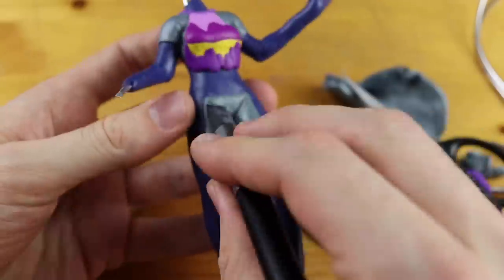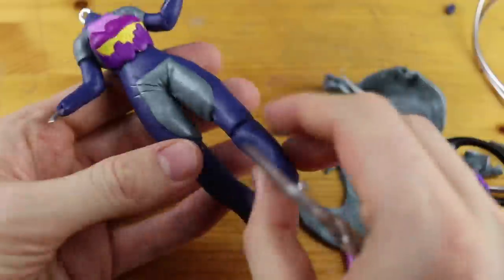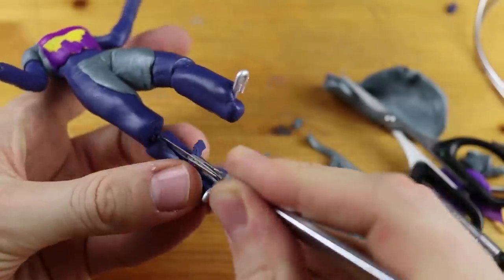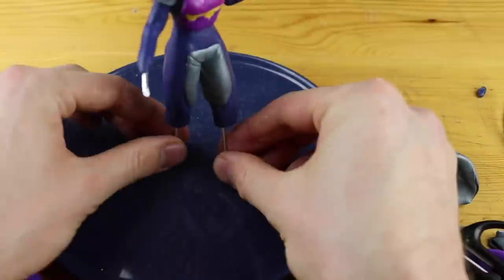There is another armor part — or maybe it's just a patch on the trousers — which is silver. And we are removing the blue clay for black clay for the boots.